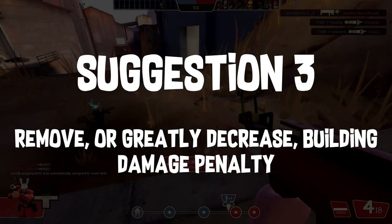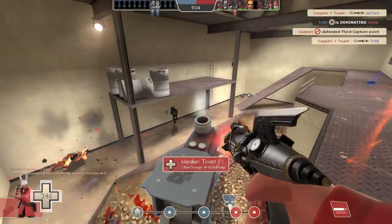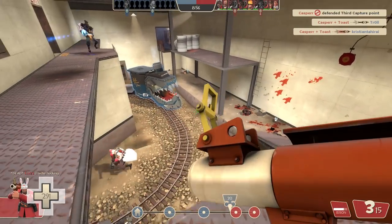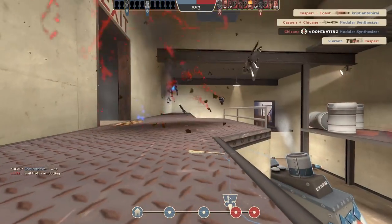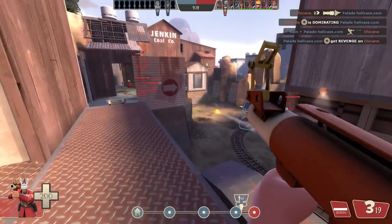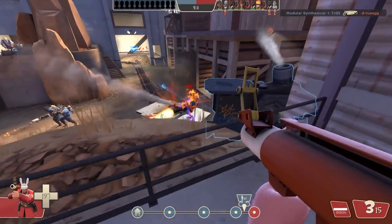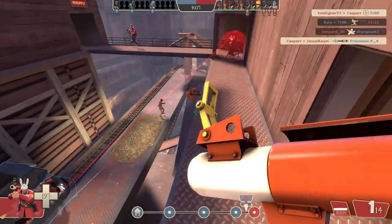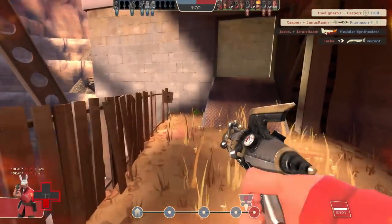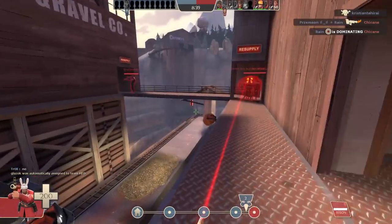Finally, I think we should remove or at least tone down the damage-to-buildings penalty — it's a completely pointless stat on a soldier secondary given the rocket launcher's building-destroying power, and there's no point having it be so severe on the Bison. My suggestions are just that — my suggestions based on my perspective and experiences, all subjective to a degree. If you disagree, that's fine — that's the whole point of this series: to open up the discussion. Let me know your alternate ideas in the comments, and together hopefully we'll come up with a well-rounded suggestion. Don't forget to suggest what we should cover next episode, thanks for watching, and I'll see you in the next video.